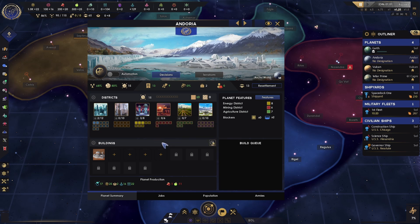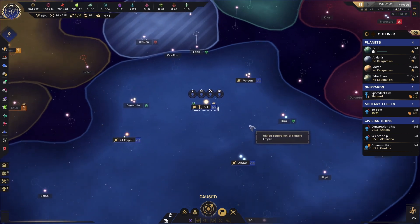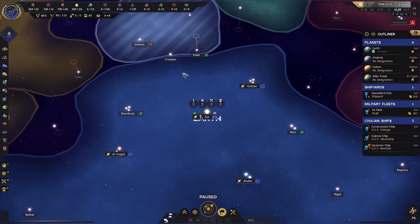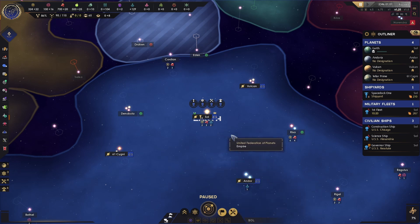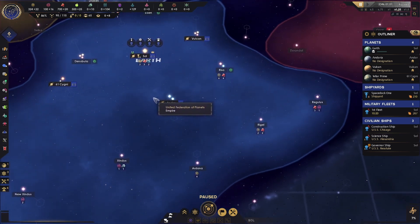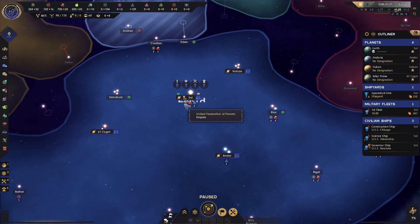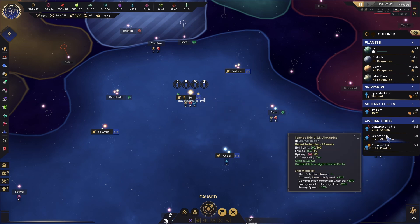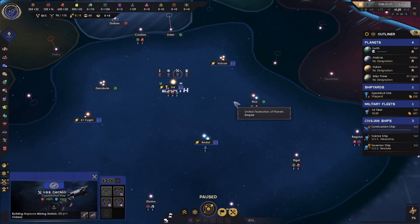You need minerals to build things to get more minerals, so we're going to use our money to buy some more minerals. Before we start building on the planets, I'm going to click the exploration map mode so we can see the resources available on the different systems. There's a lot of good stuff — this one has three minerals but it's kind of far away. Let's start by building out Earth first. We're going to click our construction ship and right-click here to build a mining station.